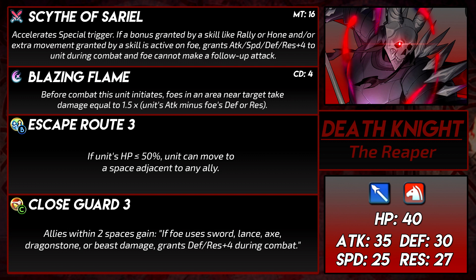But here lies a problem. Let's say a blue Lance unit gets plus 6 to all their stats from whatever combo — Tactic, Wave, Legendary Azura, Mordecai and Summer Fiora, whatever. When they face the Death Knight, the Death Knight will get plus 4 to all of his stats. But he's still facing a unit with plus 6 to all stats, and they're still eligible to get more buffs from drives and more. Yes, the Death Knight is strong — he has high attack, solid HP, and defense — but taking on a fully buffed unit is no easy task. Another problem is that the scythe's all stat buffs are during combat and won't help Blazing Flame, which procs before combat.